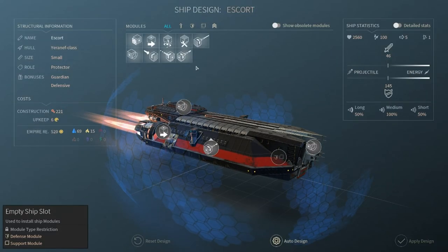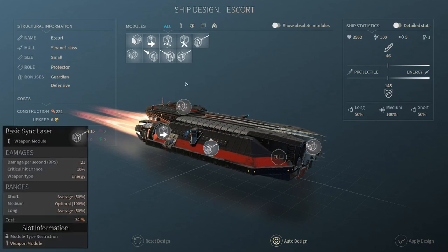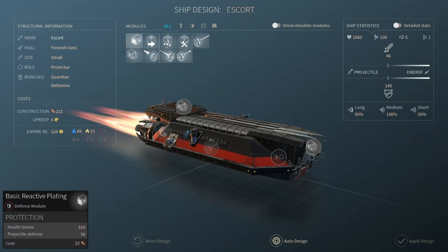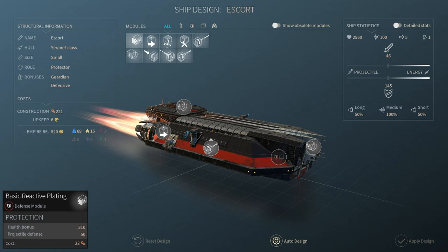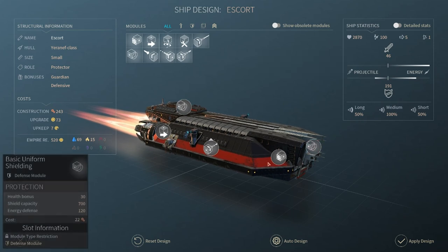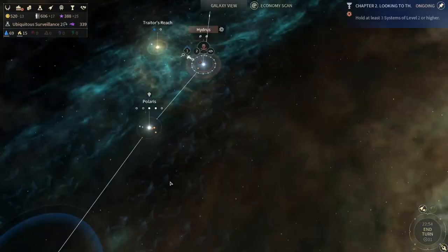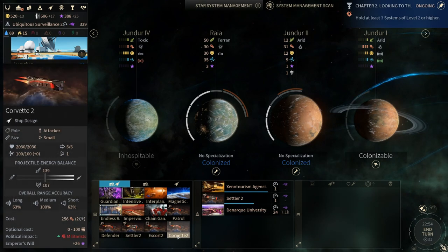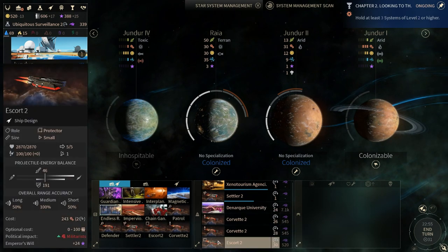Apply this design on the Corvette. Edit the escort — on this space we could add more movement, but with the Corvette at five the escort can't go faster. We can add in more laser or more armor. The shield adds 700 shield, 30 health, and 120 energy defense. I'm actually going to add in our basic reactive plating to give us more health — a little bit of projectile defense, but the health is very, very nice. We currently have 1400 shield but now also 310 health. We're going to add in an order on Jandar for building — 2 Corvettes and 1 escort. My preferred fleet creation is 2 attackers to 1 defense on the lower levels.